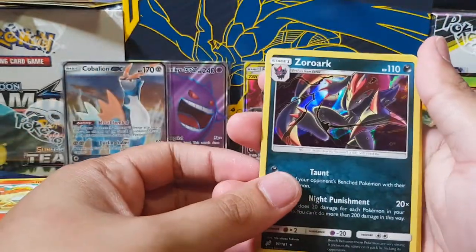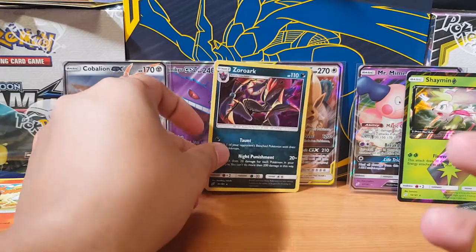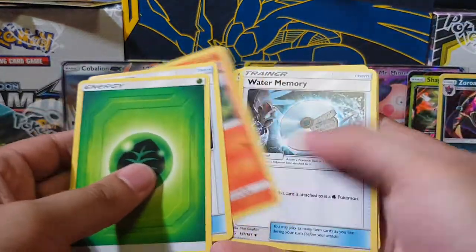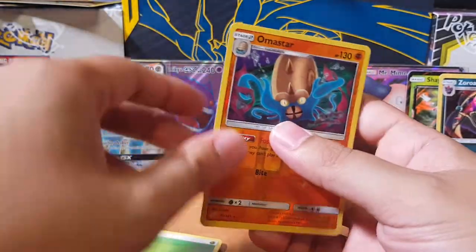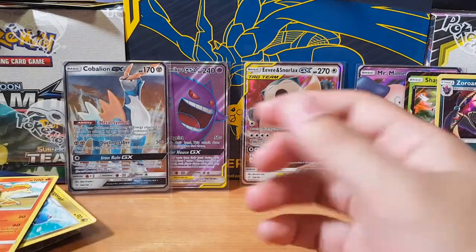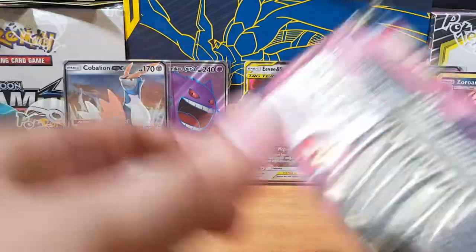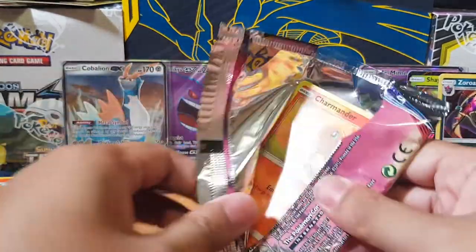But let's go. So that's the rare we have there — we have the Zoroark. That's how you pronounce it. We'll go through the rest quickly. Oh, Omastar — that looks pretty cool. Alright, last few packs, man. Come on — secret rare.